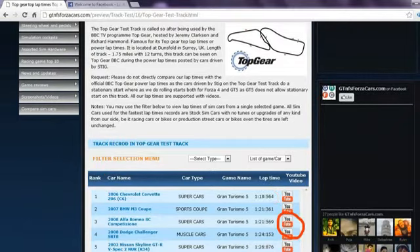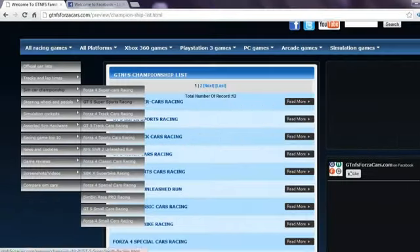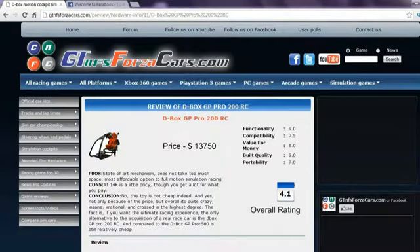You may also watch the lap time YouTube video on our website directly by clicking on the YouTube logo. You may also use the filter if you want to see lap times of cars from any one particular game. You can also find sim car championships divided into different sim car classes in which we rank the cars based upon their performance on 4, 5, or 6 different racing circuits. For every circuit a car gets some points, and the sum of the total points from all tracks decides its rank and championship points.